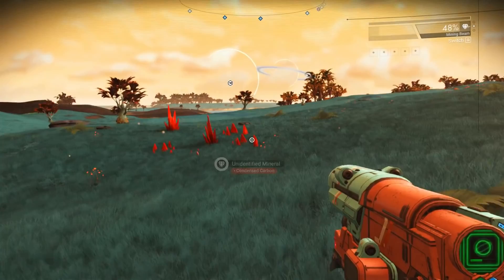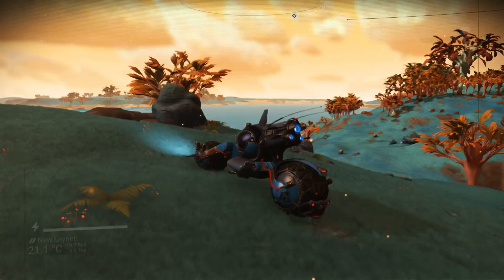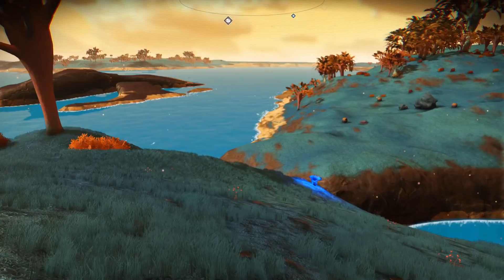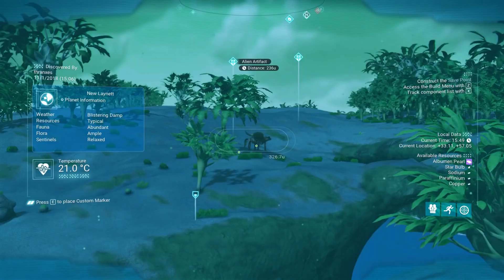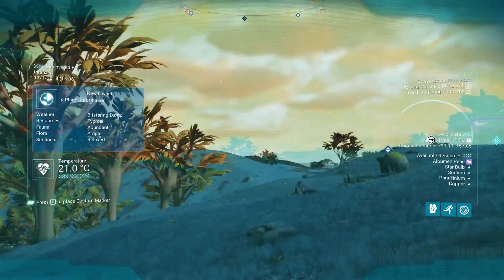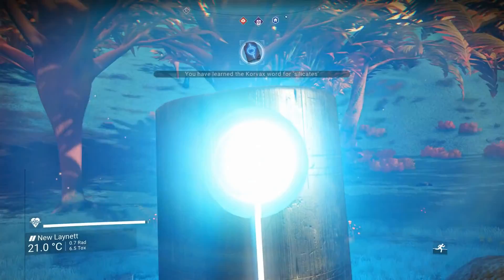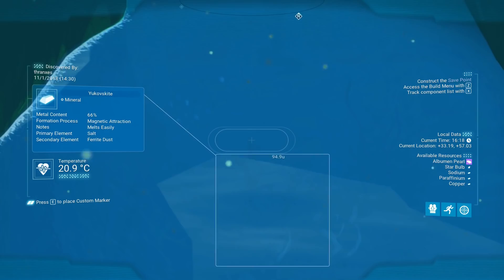I suppose there's always room for some condensed carbon. That's going to be tricky to navigate over. A couple of artifacts over there. There's another artifact down here. I thought there was a buried technology module nearby. Korvax word for silicates. The terrain just comes up and over this water — that's kind of neat.